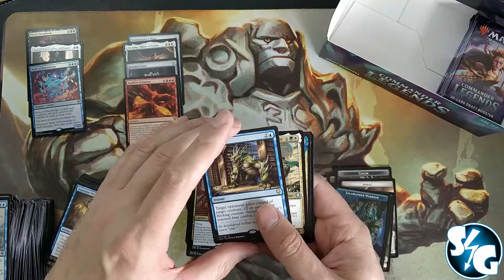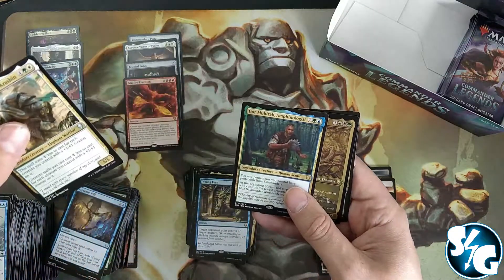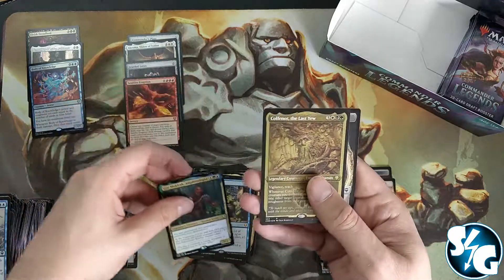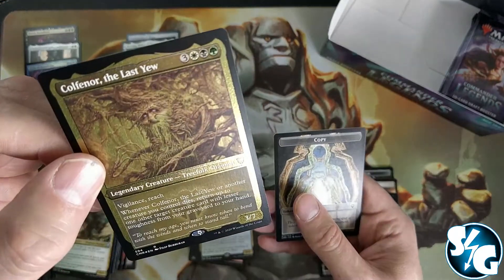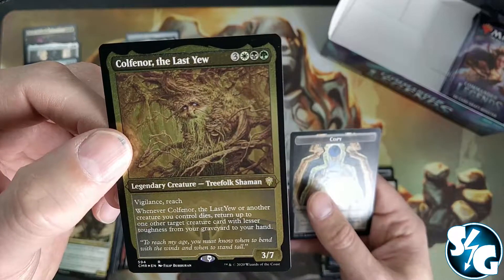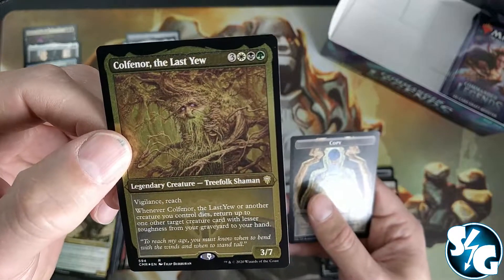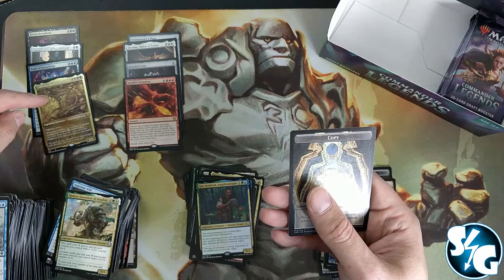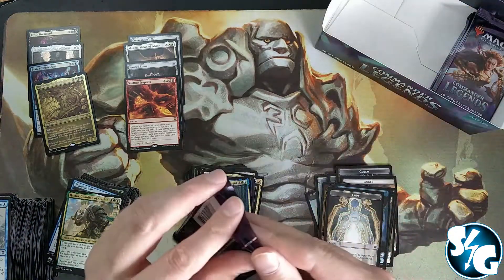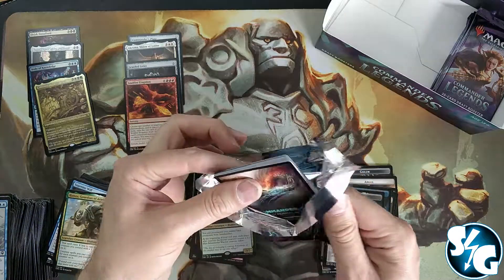Wrong Turn, and we got a Goremordak — and an etched foil Colfenor, the Last Yew — or is it Juu? I don't know how that's pronounced. You could say it with a J, right? Anyway, etched foil Colfenor.